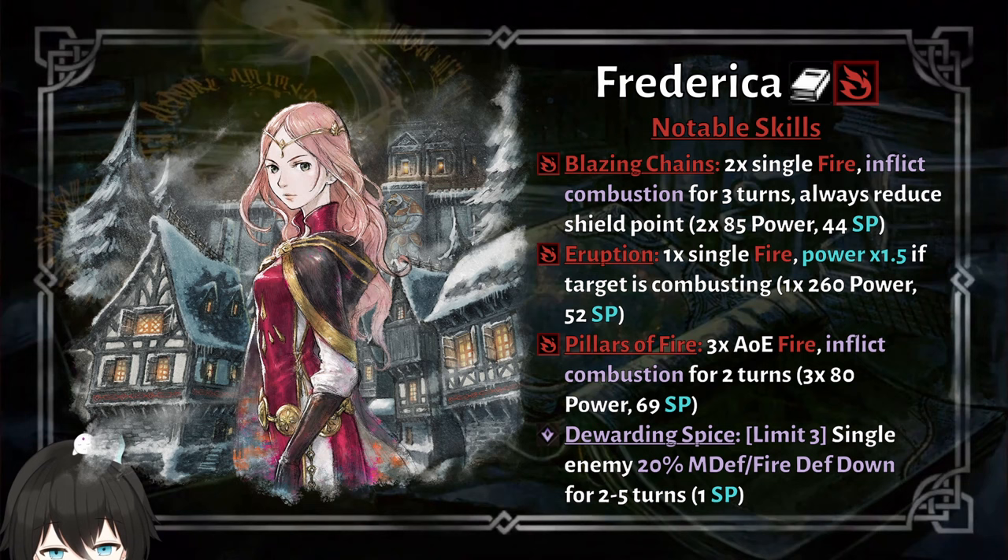The potency for her eruption nuke went from 230 power with a chance of going to 1.2x if the enemy is combusting, to 260 in EN and then up to 1.5x if the enemy is combusting. Which is a really big buff because in JP it will go up to 400 at max boost and 1.2x, which is 480. But in the EN version it goes to 450, and 450 with a 1.5 multiplier goes up to 675 potency — an almost 200 potency increase at max boost when the enemy is combusting.